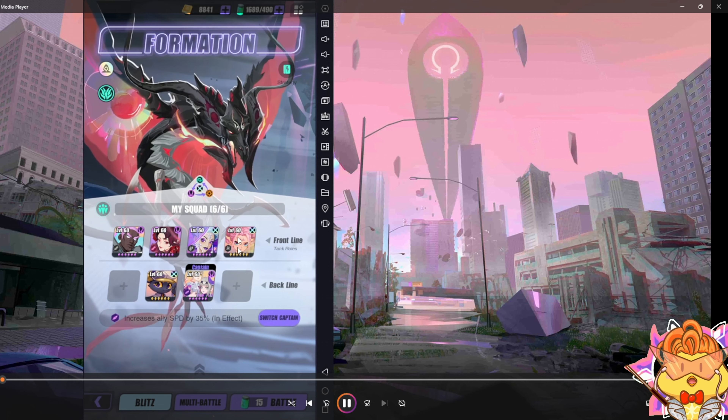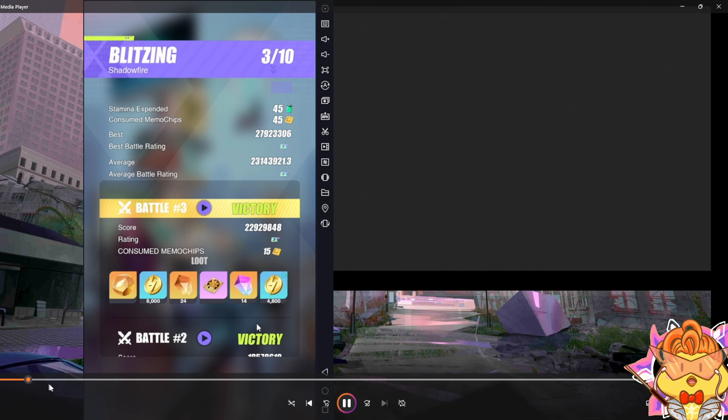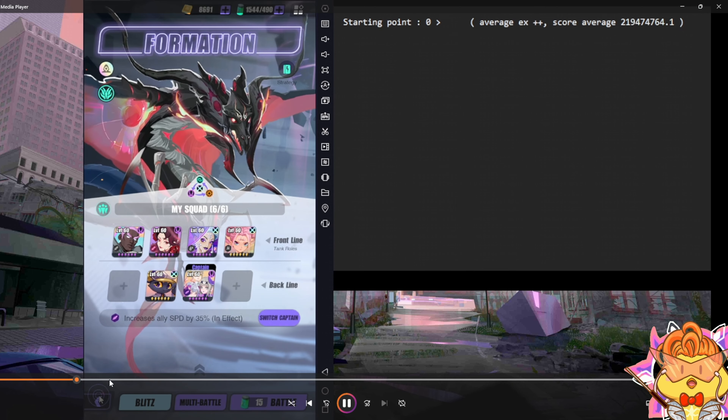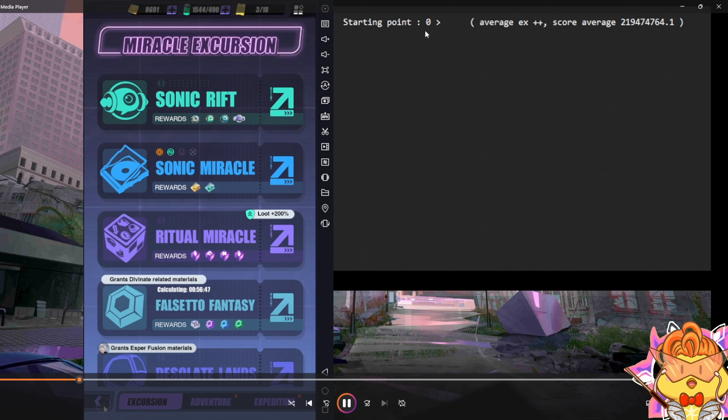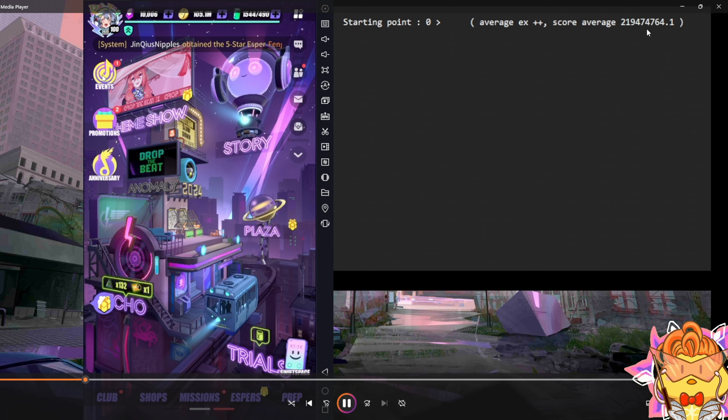This is one thing to keep note. The higher resonance phase and the rarer quality of the Asper you deploy, the more points you receive. This is the same as Kronos, which means if you have a Shimmer and your Shimmer is at higher resonance than your other non-Shimmer Asper, then you're going to generate more points.